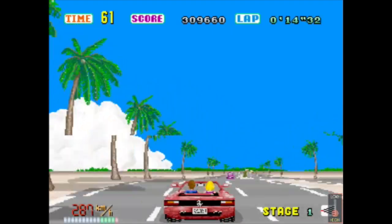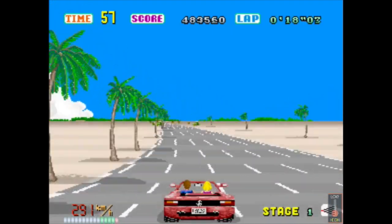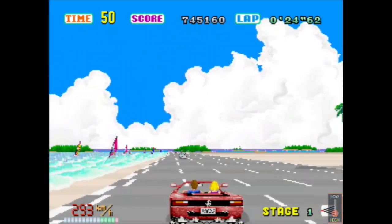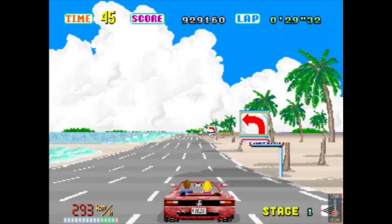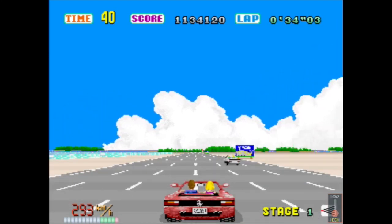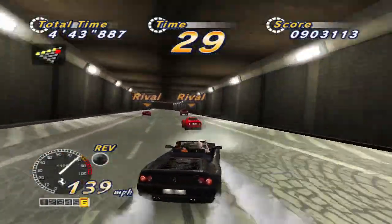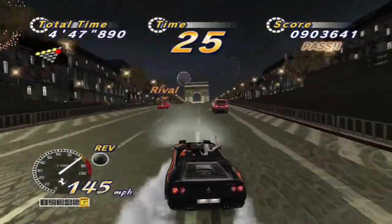At its most basic, OutRun 2 was essentially the same game as its 1986 parent, although it is even bigger, brighter, and more beautiful. The jump to 3D computer graphics helps a lot in this regard — where before the environment had to be rendered with excessive 2D sprites to give the illusion of 3D, the use of actual 3D makes the sensation of driving 180 miles per hour, careening around corners, slipstreaming in and out of traffic, and outpacing rivals all the more satisfying.